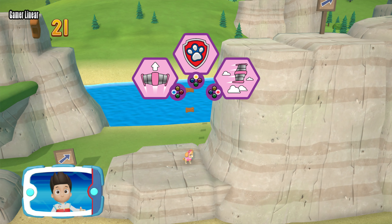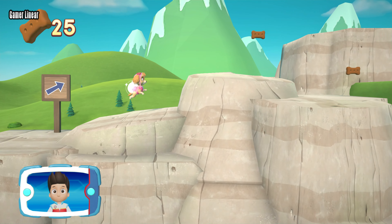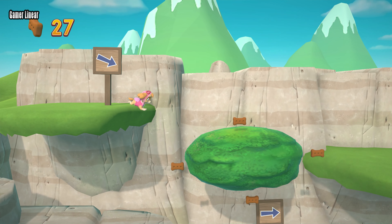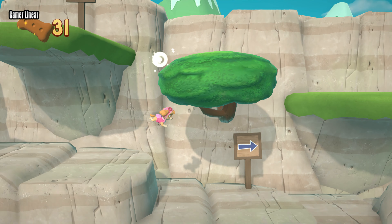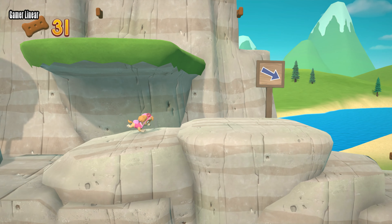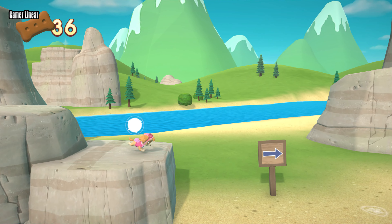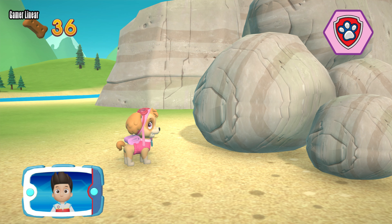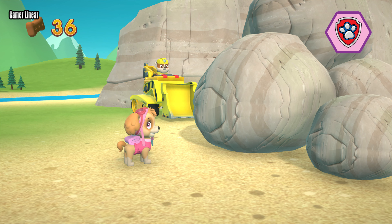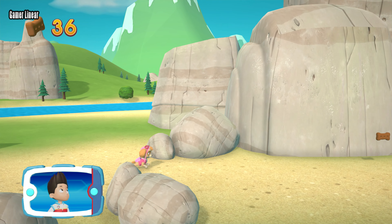Which pup ability should you use? You did it! The rocks are blocking the path — we can't leave them like this. Yelp for help to get Rubble to move them. Pick the pup ability. All right, now we can keep moving.